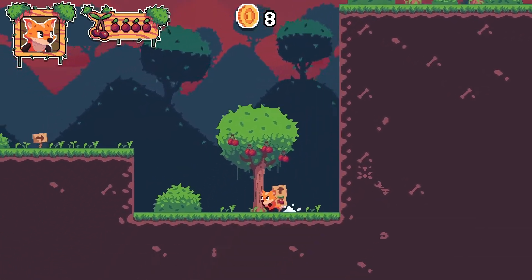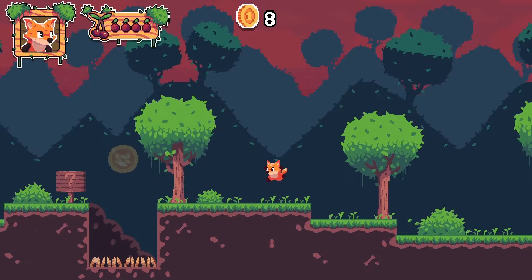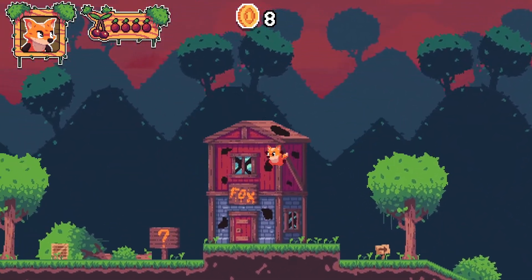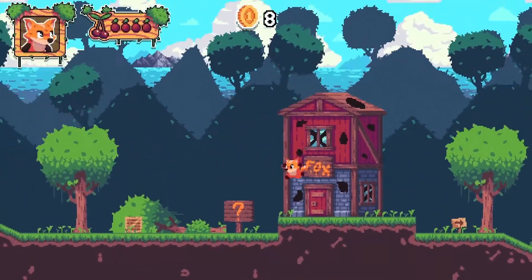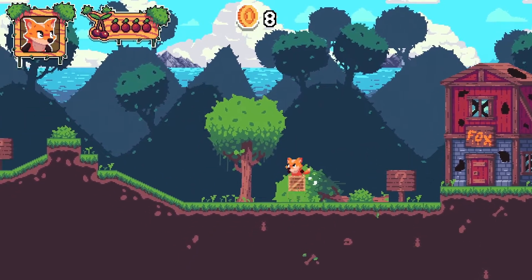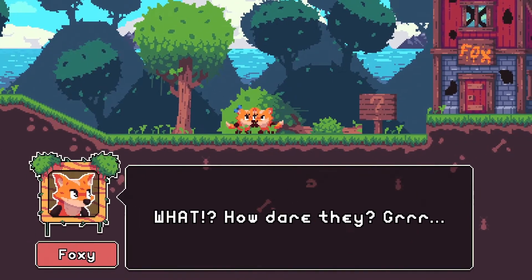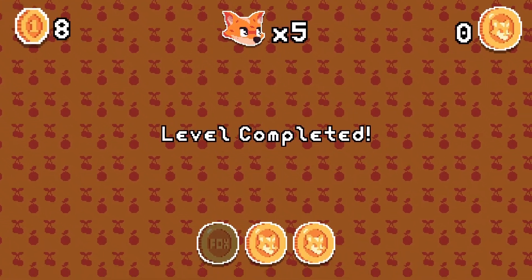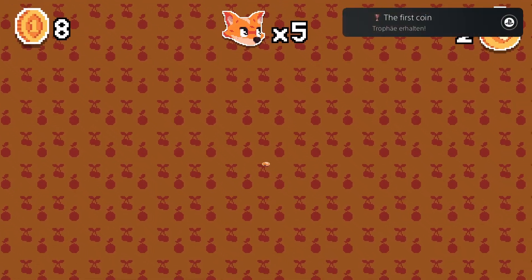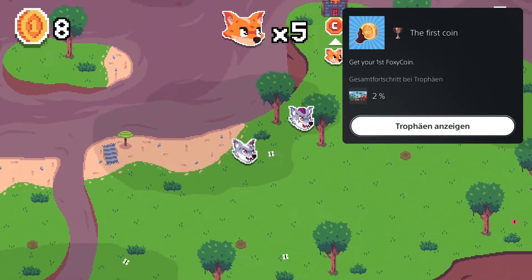There are many wooden boxes in the levels, so if you don't get this one you might get it later. It's like Super Mario — you just have to jump into one of those boxes. Jenny, another fox. The first level is complete with two coins; there was one coin hidden I didn't get, but no problem. We got the trophy for getting the first coin.